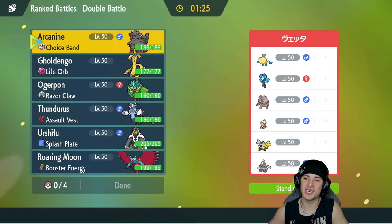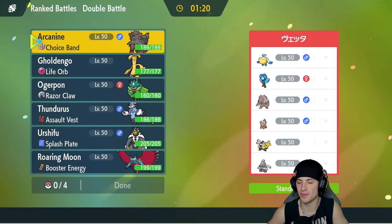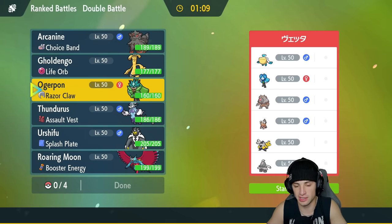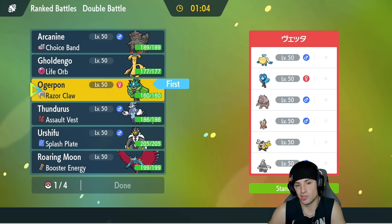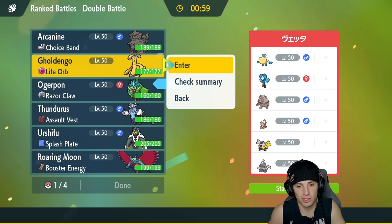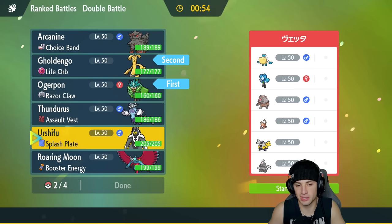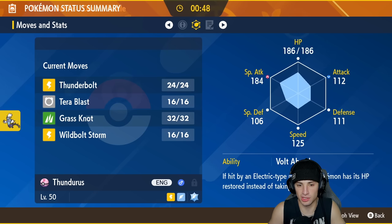Second match incoming — we're going up against a half trick room, half weather team. They have Pelipper and Ogre Pond for rain, then Iron Hands, Dustclops, and Ursaluna for the trick room side, plus Landorus for Intimidate. Ogre Pond looks good here as a lead. I could also go Goldenglow. The only problem is we have no way of stopping trick room with this squad.